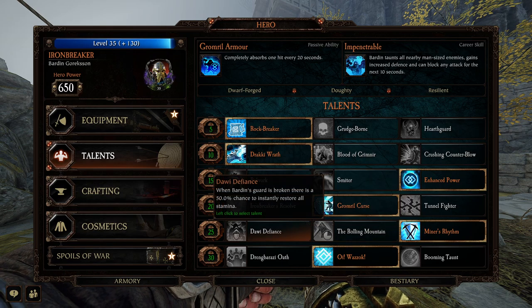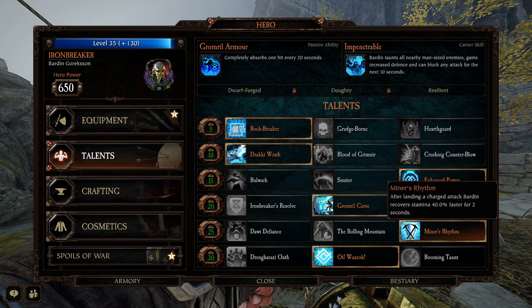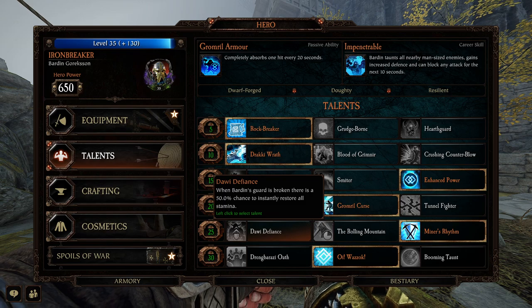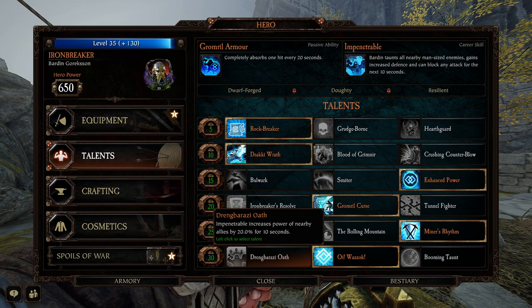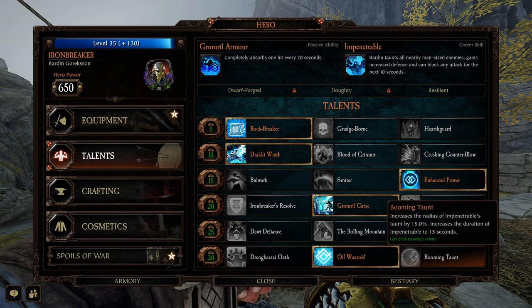You also have Ironbreaker's Resolve for increased stamina regen, Tunnel Fighter — these are all great, but not for this build. For this, we are all about the Drake Gun, so Gromril Curse is the way to go. Down here it doesn't really matter, whatever you're most comfortable with. With the Axe and Shield I go with Miner's Rhythm because it's my whole way I play — it's all charge attacks, so I want that 40% stamina recovery faster all the time. There's also one where if your guard gets broken, 50% stamina is restored instantly — pretty decent. Dring Barrazi Oath is a solid talent if you have a good DPS squad. Impenetrable increases the power of allies by 20% for 10 seconds — I believe this applies to you as well. Unpartial Oiwazik lets you taunt monsters, though this doesn't work for lords. And Booming Taunt gives a bigger radius on the taunt so you can taunt more hordes of enemies.